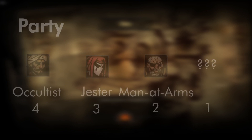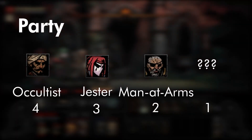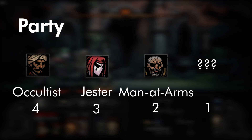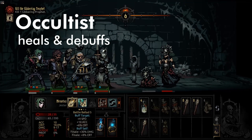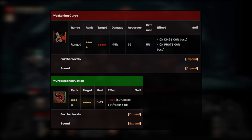For this party build, there are two characters I would recommend taking alongside the Jester. Starting from the very back, we're going to have the Occultist, Jester, Man-at-Arms, and then some sort of reliable frontline person. The role of the Occultist is to make sure that you are healing and debuffing that tankier enemy, so you want to bring Weird Reconstruction as well as the Weakening Curse.